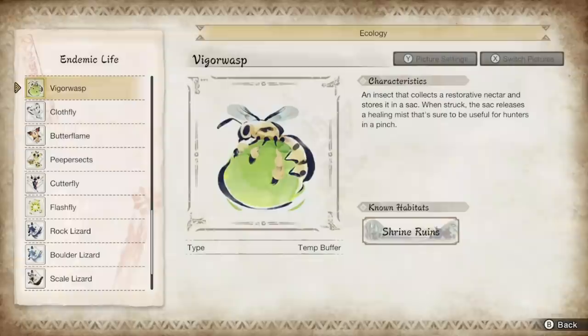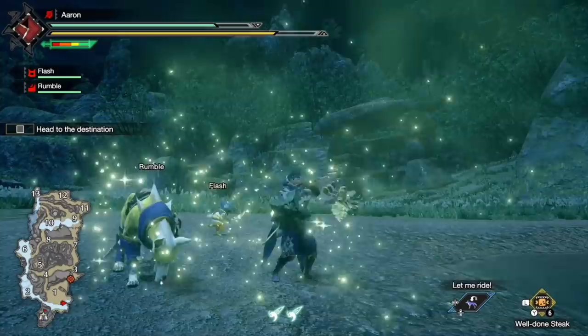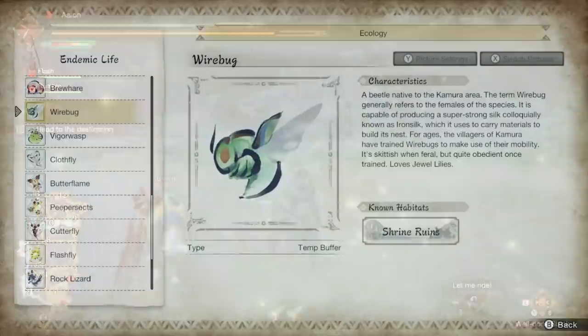Another common one we'll see around the map are vigor wasps — those big juicy green wasps that when hit or touched will burst into health for the hunter. Always super useful to save on a potion whenever they're around. They can be found in areas 1, 2, 6, two in 10, and finally another in 13.